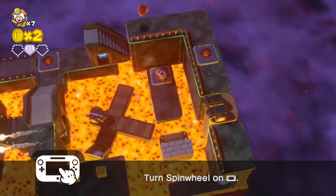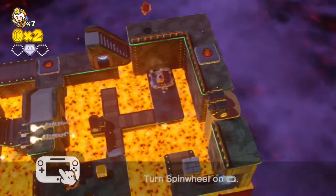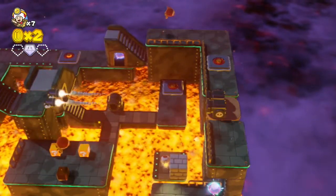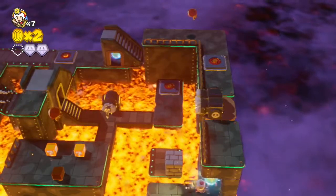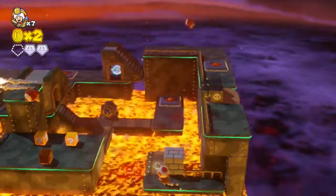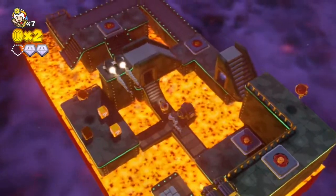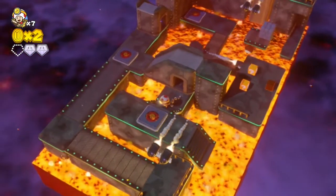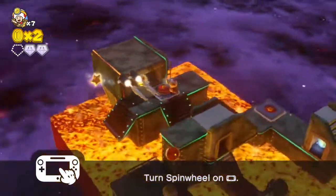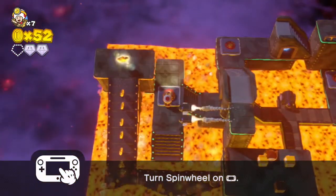We've got to kind of aim, which is hard while the platform is moving. I'm going to turn it this way so I don't get hit by accident. Grab this. I like how I missed the first gemstone. Where's the star? Good question — I'm pretty sure I know where it is. Tilt it like this and we get the golden mushroom in this little nook.